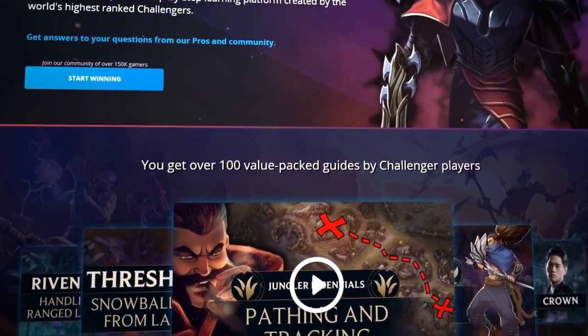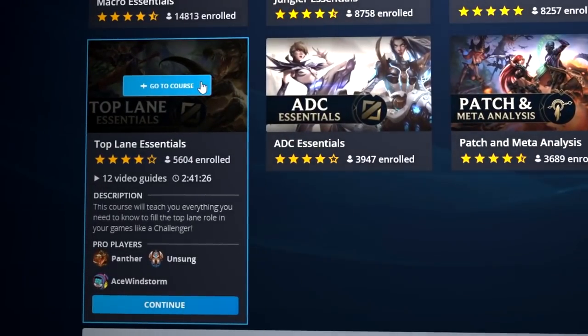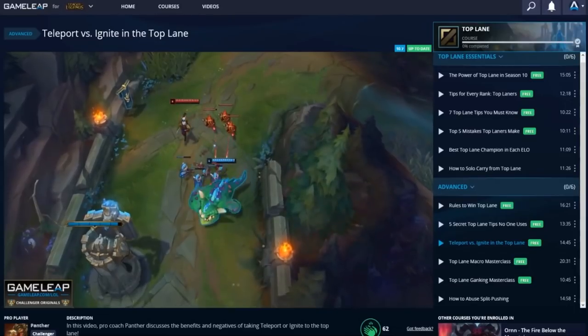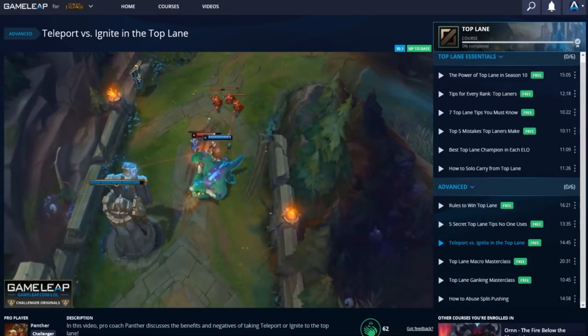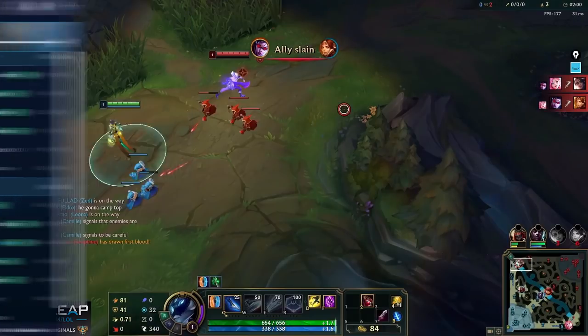Make sure you check out our elite website, gamelieb.com - your favorite challenger players and coaches offering courses, guides, and videos to help you get better. Join thousands of others and sign up yourself. Links will be in the description and comments down below. Let's get into it.